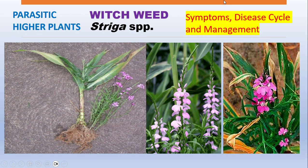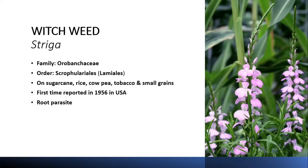السلام علیکم، جو دوسرے parasitic plants ہیں یعنی phanerogamic plants، ان میں which weed جو ہے وہ سب سے important ہے۔ اس میں Striga species ہیں۔ ان slides میں ہم بات کریں گے symptoms، disease cycle اور management کے بارے میں۔ یہ weed family Orobanchaceae اور order Lamiales سے تعلق رکھتی ہے، جسے Scrophulariales بھی کہا جاتا ہے۔